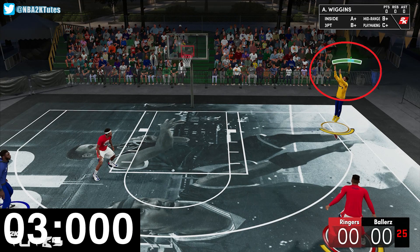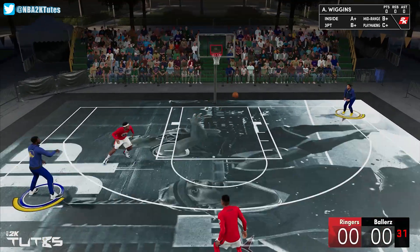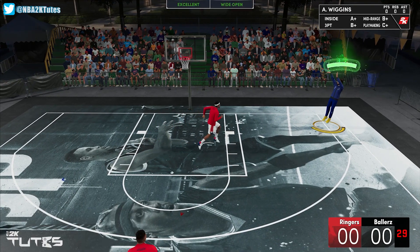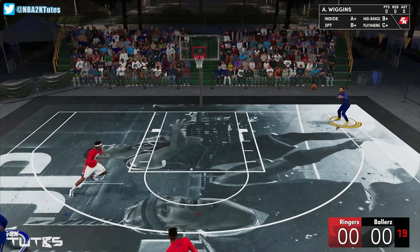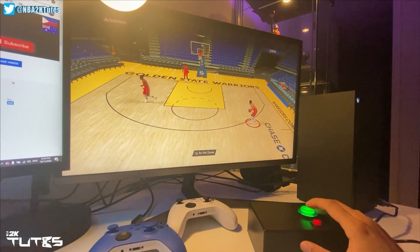We will end the timer at the first frame we see that green light. And to make sure the start of the shot timing is uniform across all samples, before I press the pass button, I'm already pressing the shoot button of the shooter, so the moment he catches the ball, the player will just shoot straight away. We're not using a super modern controller here — we do this manually.